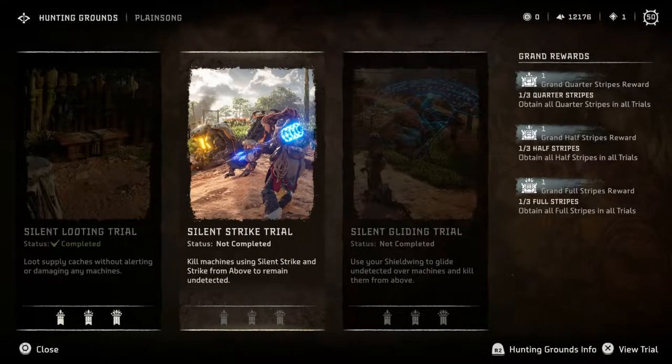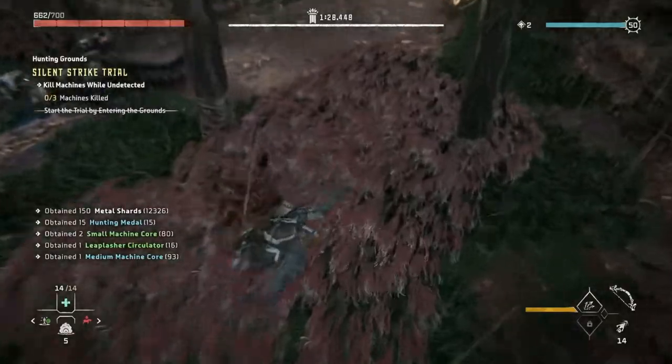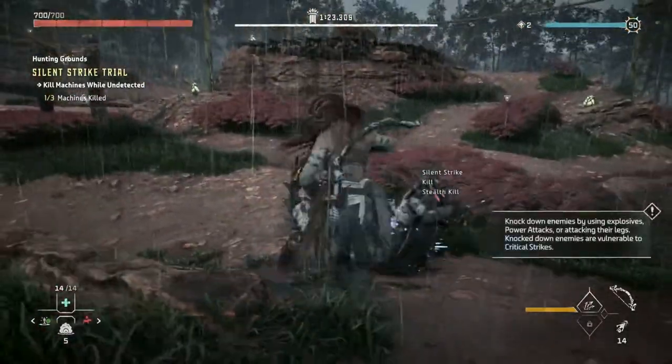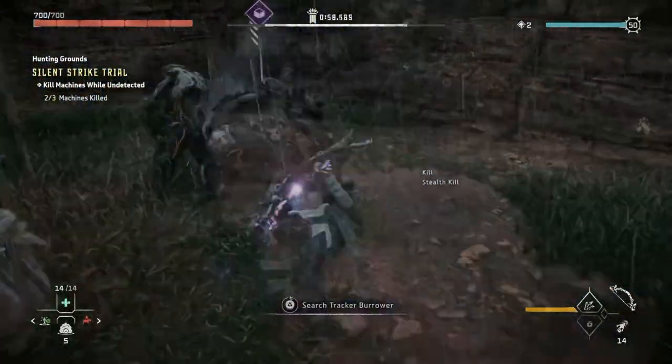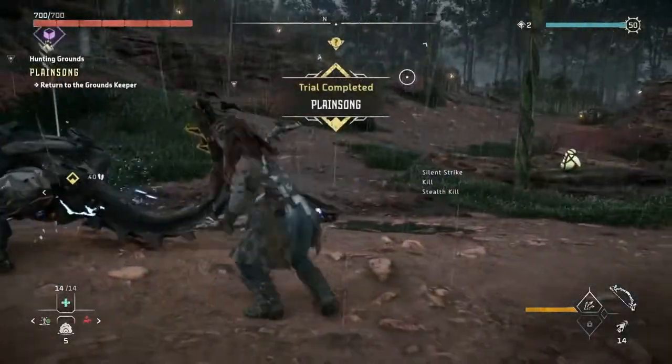The second trial will have you kill machines by using the silent strike or strike from above. The pit and the machines are the same as the first trial, giving you already an idea of what to expect. Hiding in the tall grass, you can wait until a machine passes by to silent strike it. Do this three times and that's the trial done.